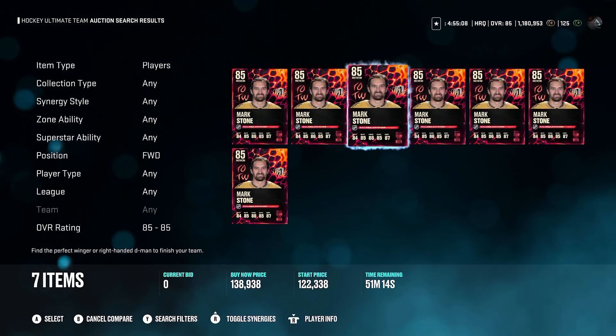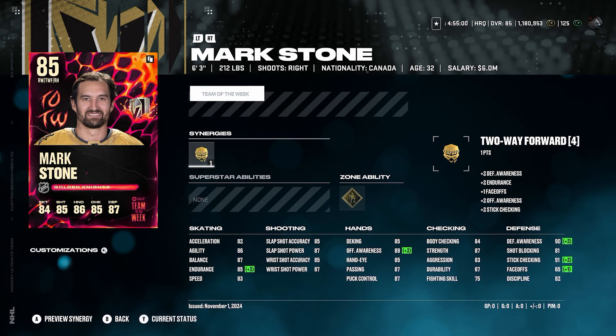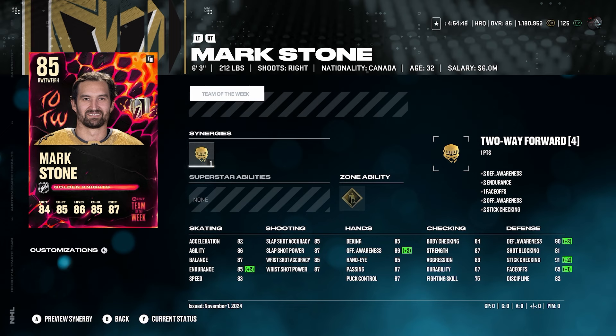Next up is Mark Stone. This card is ridiculously bad for 113k — this guy's got 83 speed. I definitely understand Gold Born Leader is a great ability, but I don't think that ability can mask how bad this card is. I understand his shot's fine, but it's just not good enough. I've tried using Mark Stone cards over the years — I used a Stone card maybe in HL23 with like 88 speed and he was still pretty slow, noticeably a step behind pretty much every card. Stone with good speed could be an unbelievable card — back in NHL 19 when he got traded to Vegas that card was unbelievable. But yeah, this one isn't a good card.